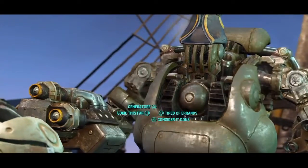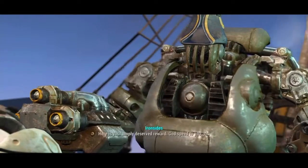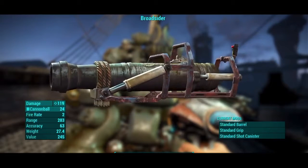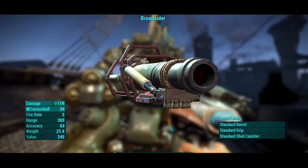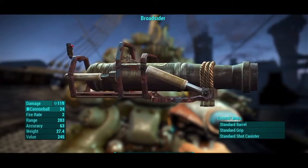I did cut out some parts so I don't spoil it for you guys if you choose to do it. But as you can see, I choose a speech selection and right after that he gives me the Broadsider. This is a very awesome weapon — I really enjoy using it. You can go to a weapons workbench and add some attachments to make it a lot better. Once you get this, you can go to almost any vendor and they will have cannonballs for sale, and the good thing is they're not too expensive.